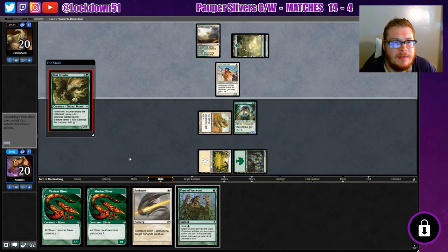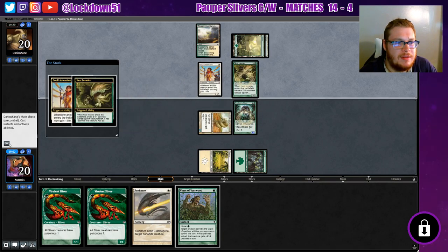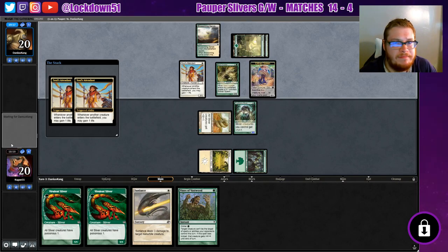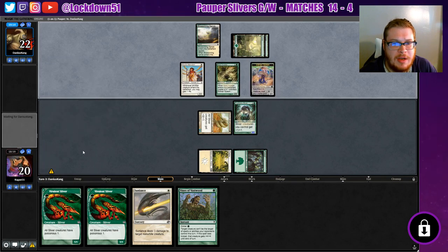Silly me — couldn't figure out why it wasn't letting me play it. We can take out the Nest Invader. That was a mistake on my part to even bring Sun Lance in — it can take out a few things, but it's not super effective against this deck.